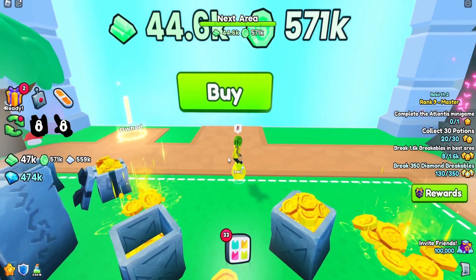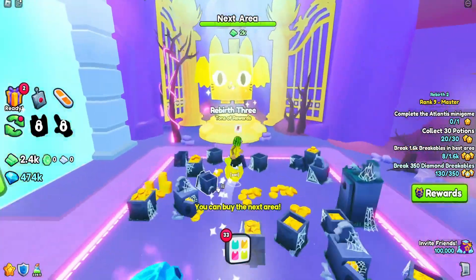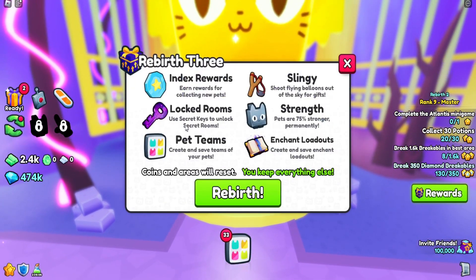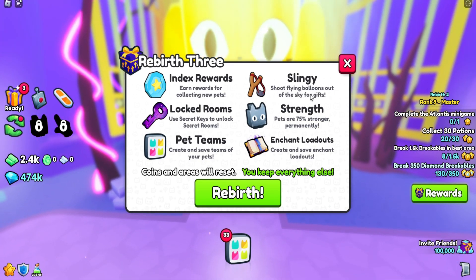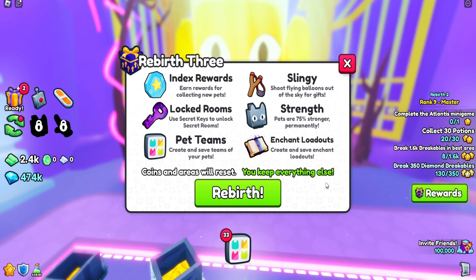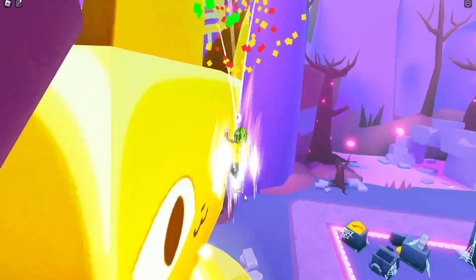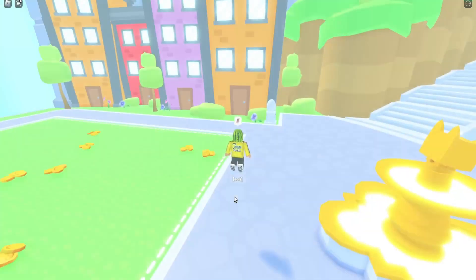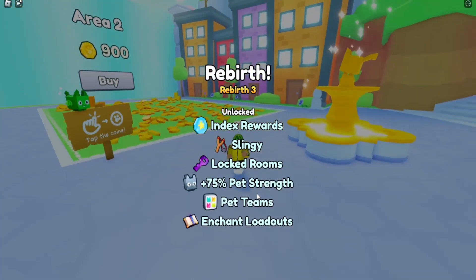To get started, let's go to the next area. It looks like we can finally get to Rebirth 3. You get index rewards, locked rooms, pet teams, a slingy — apparently you can shoot flying balloons out of the sky for gifts — more pet strength, and enchant loadouts. All right, let's rebirth. It took so long for the third rebirth to come out. All right, Rebirth 3 — we did it!